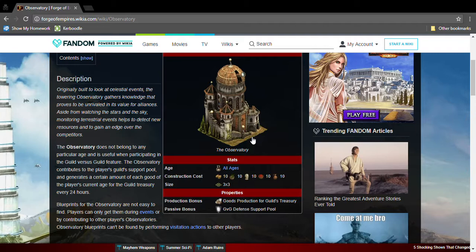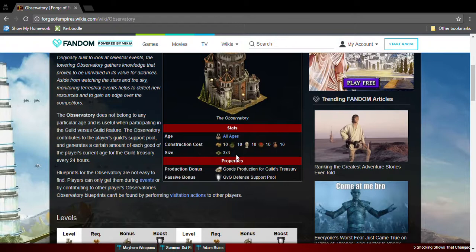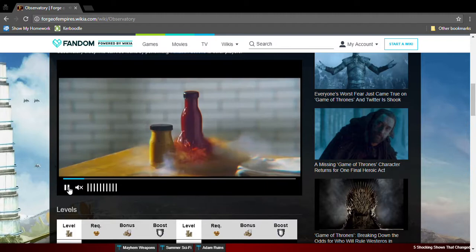You can also get blueprints from special events. The construction cost is really easy — it's just 10 of everyone's age goods. It's a three by three, which is quite small — the second smallest great building, I think.